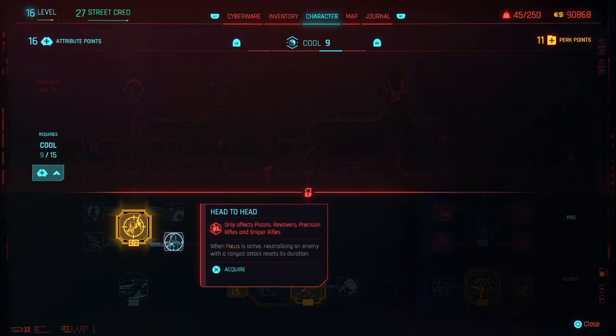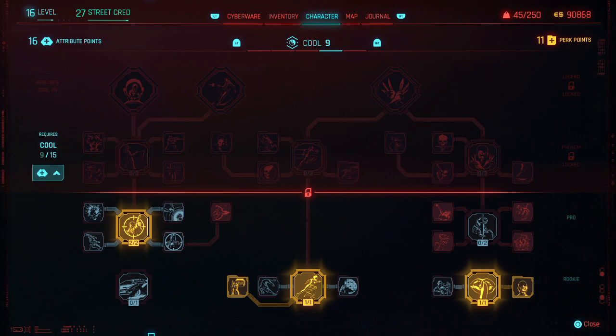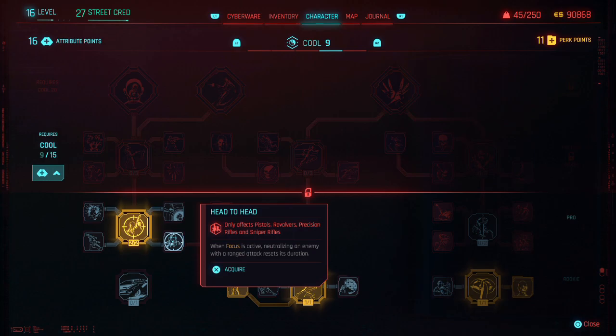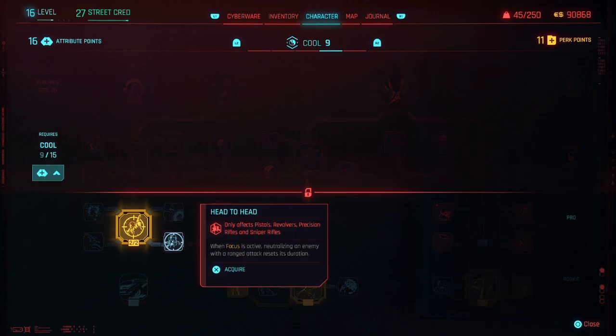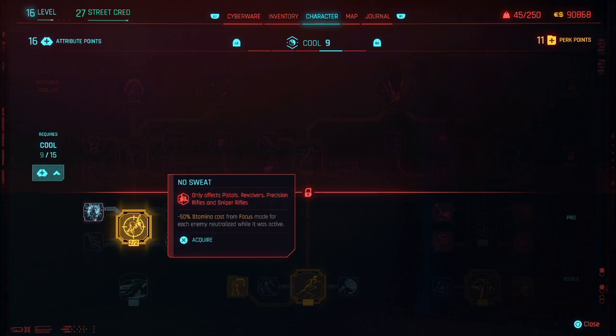This is when focus is active - shooting grenades out of the air is easier. Road Warrior - I didn't take Road Warrior. This is Head to Head - when focus is active, neutralize an enemy with a ranged attack and it resets its duration. Crazy stuff here. Rinse and Reload - 10% reload speed for your next reload after neutralizing an enemy while aiming, stacks two times.